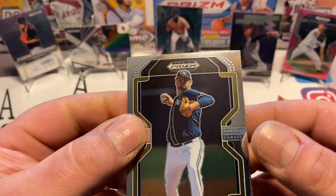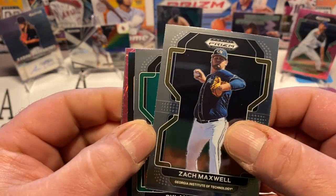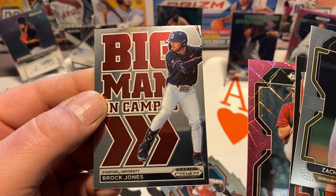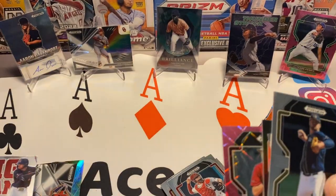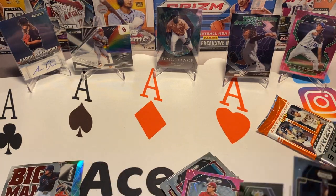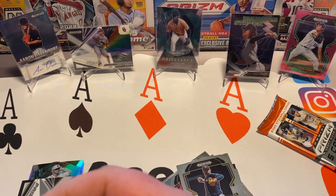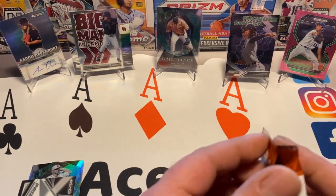Cards are slick — about flew out of my hands there. Zach Maxwell. Dylan Lesko. Next black is Ryan Cermak, out of Illinois State. Bryce Hubert. And Brock Jones — there's a name! Stanford Big Man on Campus. That's a cool insert. We'll sleeve that one. Pick 94 for the pink, and the black is pick 71. Let's sleeve up this Brock Jones — nice looking card.